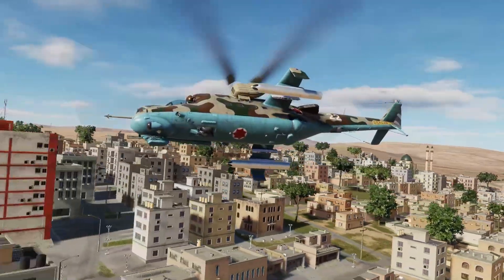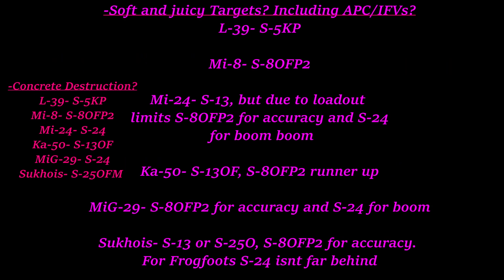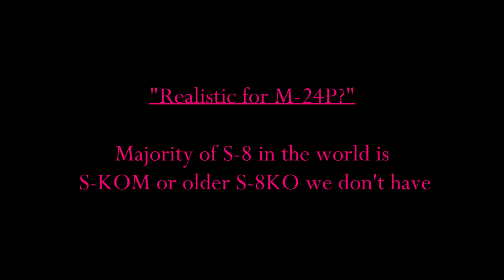So, that's basically it for rockets. To recap, here's what I recommend depending on the scenario. Need 8x ATGM? Take S8 or S24. S8 OFB2 if you want destruction and accuracy. S8 COM to compromise on weight while still having accuracy. And 2x S24 to maximize absolute destruction. Need to destroy concrete? S24 is best if that's the biggest rocket you can take, but if you're in a Sukhoi, the S25 OFM is going to be your best option for concrete. Need S5 either for accuracy by number, time period limits, balance, saving weight, or pure unbridled sex appeal — S5KP is your best bet. Want to use what is most accurate to real world use of the Mi-24P? Use the S8 COM.